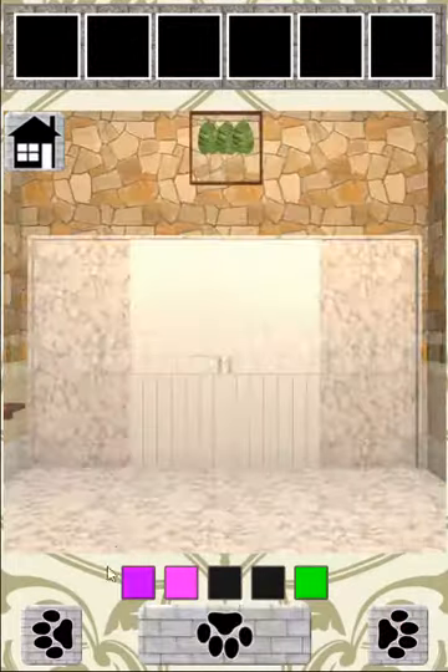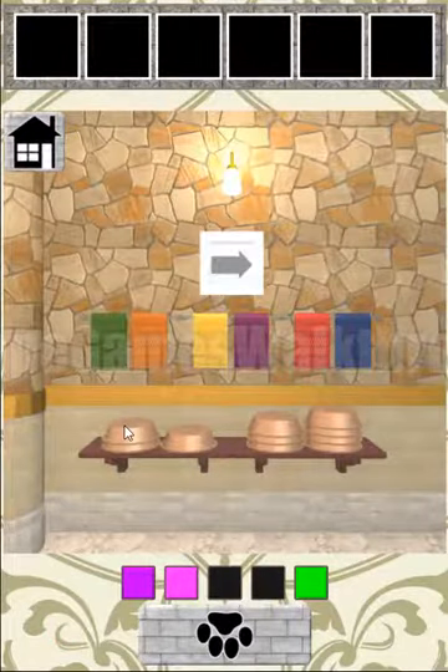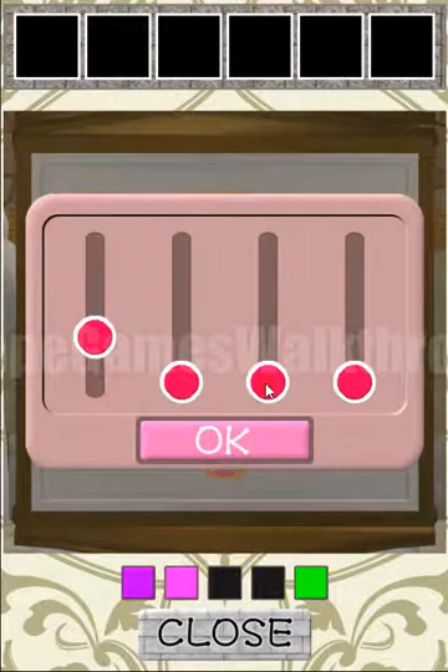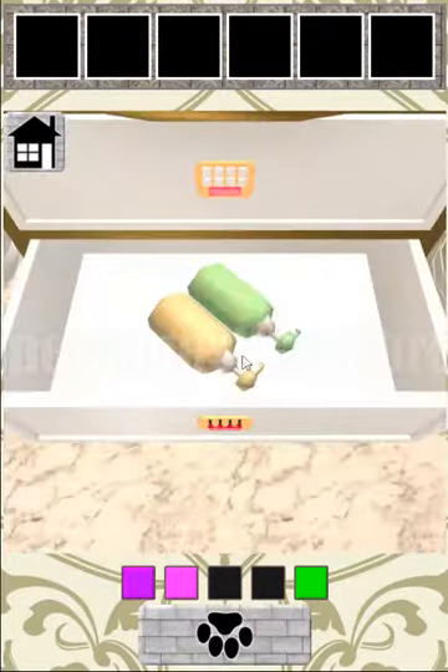So let's go back here again and go to the left. Here we see a number of wash bowls — two, one, three, four. This is a hint for the level puzzle. Two, one, three, four. Okay, we've opened it.